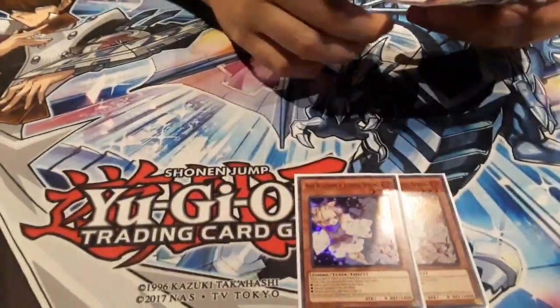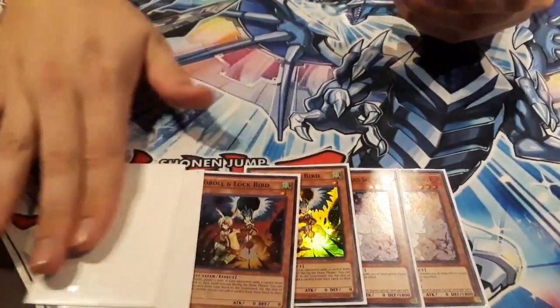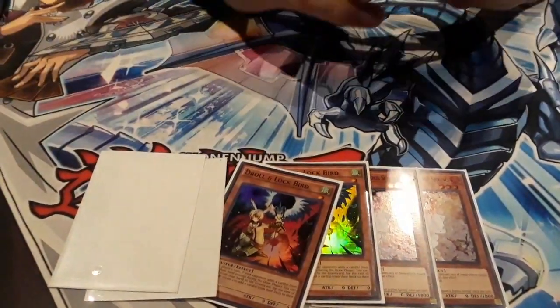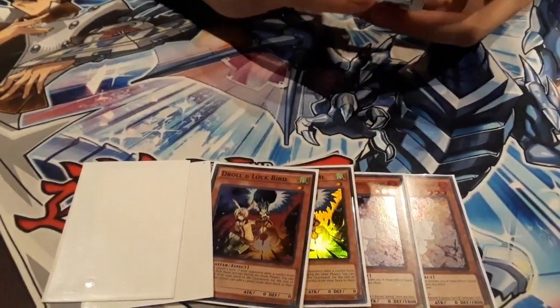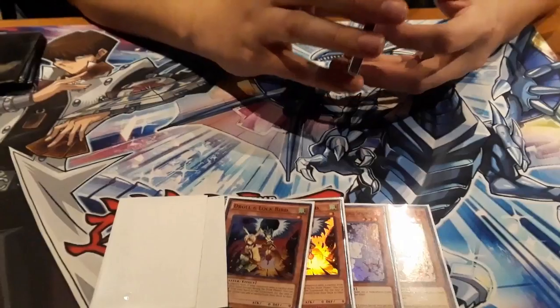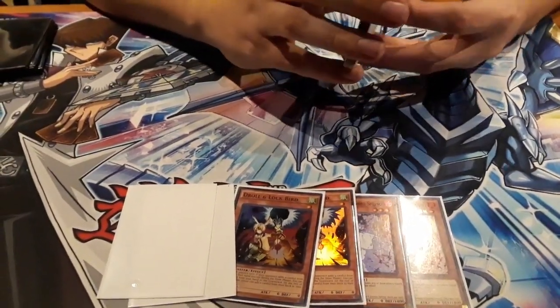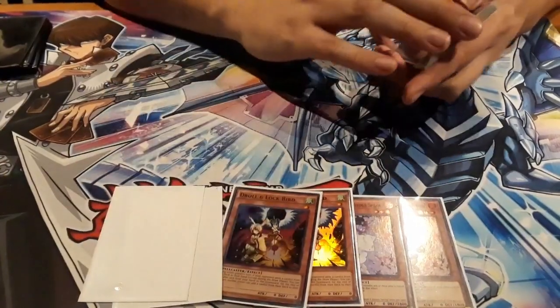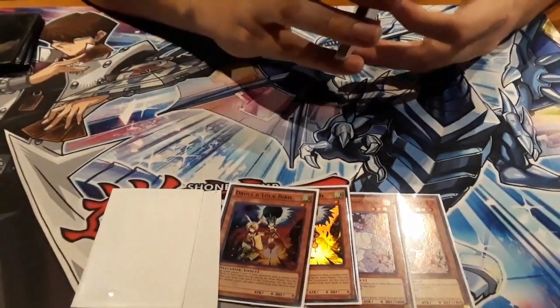Two Ash Blossom, two Drolls, and then two Ghost Bells that I borrowed. I didn't actually cite in the Droll during the win match because I didn't play against like FTK or anything. I set the Ash and the Bell — the Bell won me one of the matches against Alan.